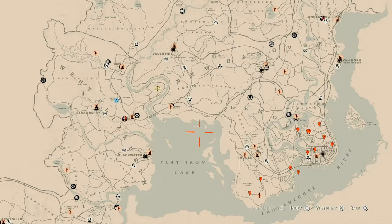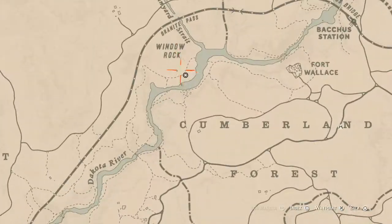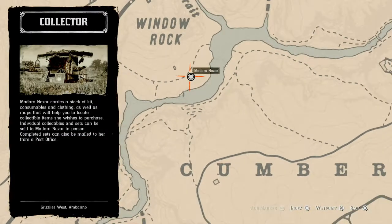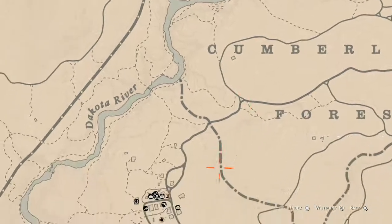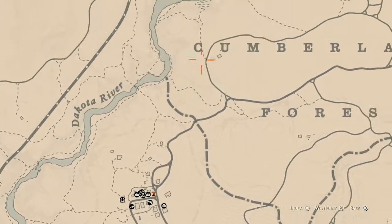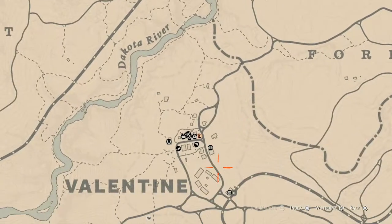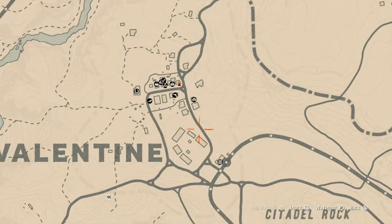First things first, let's get to Madame Nazara's location. Today she's right up here above Valentine in the Cumberland Forest area, right by the words 'Window Rock' near this little shack where the Caribbean bottle usually is. She will be here until 2 a.m. Eastern Standard Time — New York time zone, East Coast time zone. How I personally get to her: I fast travel to Valentine.